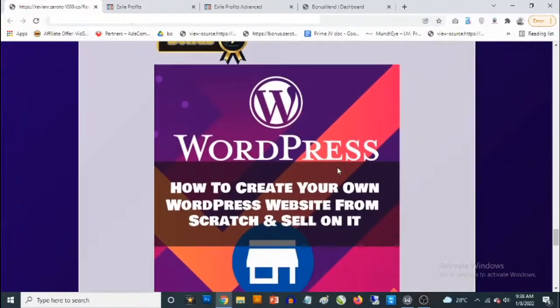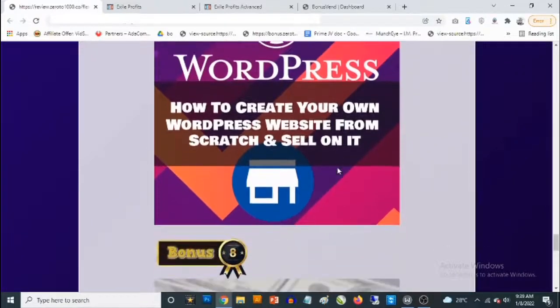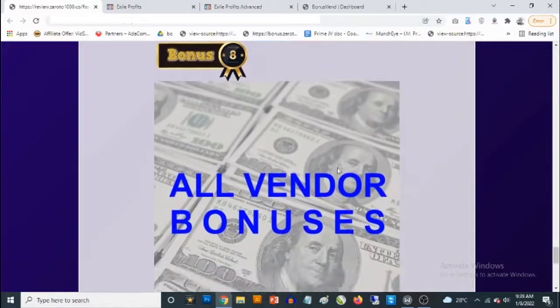If you want, you can take this WordPress knowledge and go to marketplaces like Fiverr or Upwork, create your own gig, and start getting paid upwards of $100 for just one website you design.